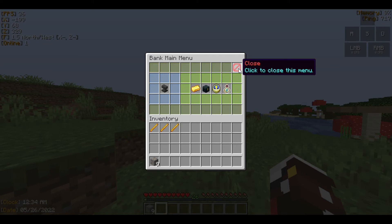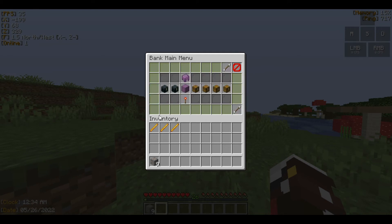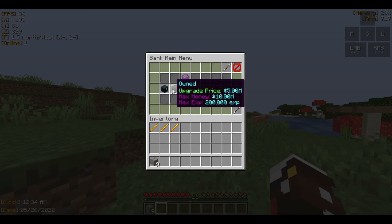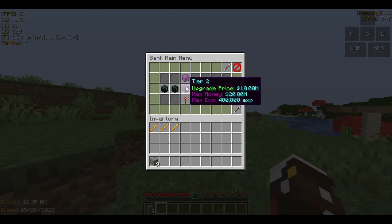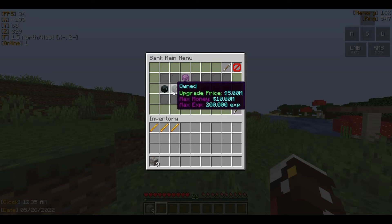This is the item you click to close the menu. Here is the item you click to upgrade your bank. If I click this, it's going to show me my current upgraded tier — since I've already upgraded, it shows tier 2 or higher. For a new player, this will be shown as tier 1. The first tier can only hold 5 million coins and 100k XP, which is actually a lot. To upgrade to tier 1 you need to pay 5 million.